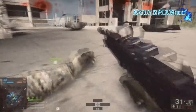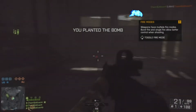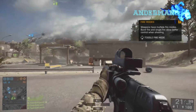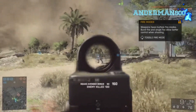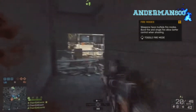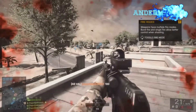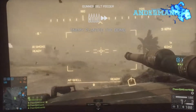The Battlefield 4 version includes visual updates and the new Levolution function. Gulf of Oman 2014 is a large open map based around vehicle combat. The US faction starts on the aircraft carrier at sea, while the Russians start inland at the air base. It's mostly a desert setting with several structures and a small city which has two of the control points. Both teams have access to several tanks, APCs, jets, helicopters, and more.